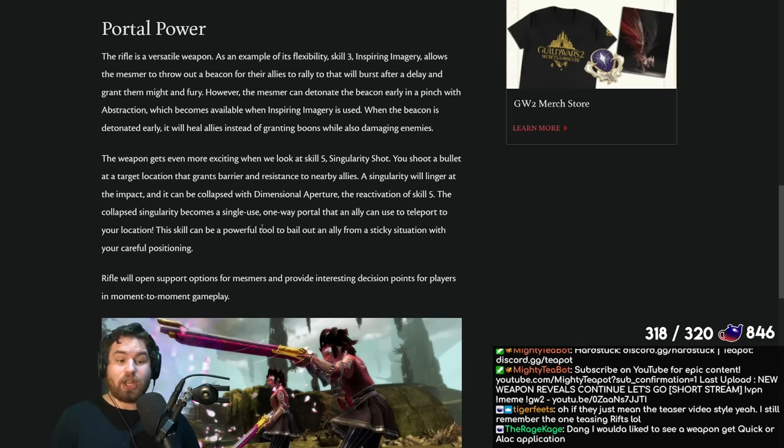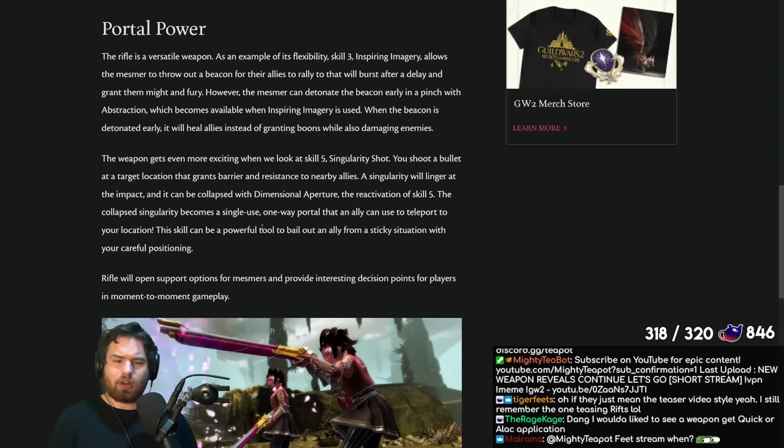When the beacon is detonated early, it will heal instead of granting boons while also damaging enemies. So you have this dual-function skill: you can use it as a burst heal, or use it for boon application, with a bit of DPS there as well. There's probably confusion on this weapon and likely some base damage too, so maybe it has some hybrid applications. But it's very much leaning towards support and utility in terms of the skill set.